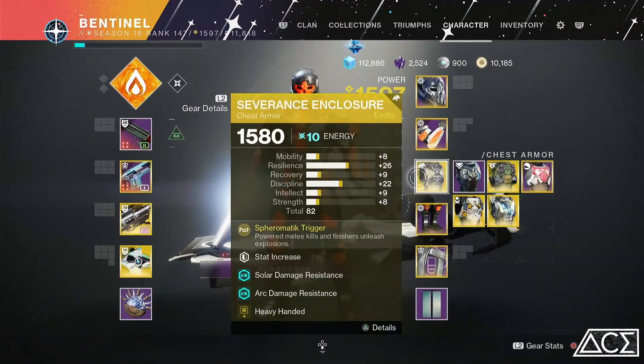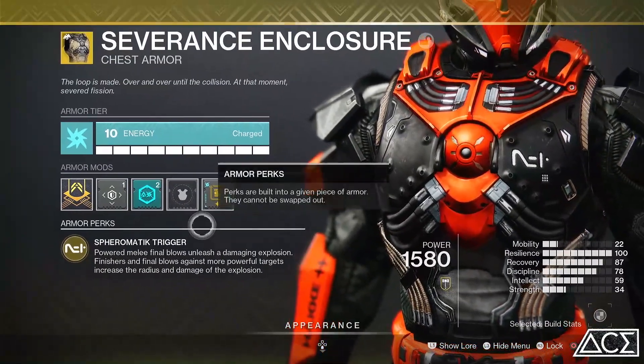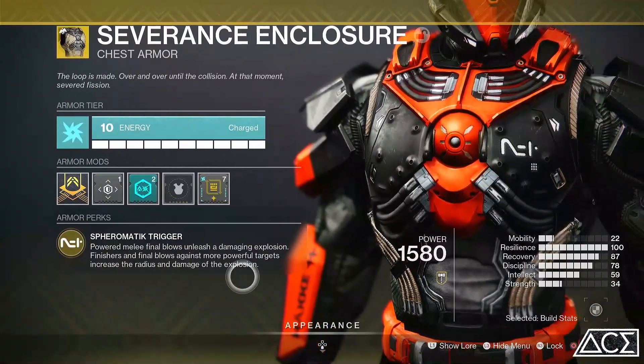We are using the Severance Enclosure with its intrinsic perk, Thermatic Trigger. Powered melee final blows unleash a damaging explosion. Finishes and final blows against more powerful targets will increase the radius and damage of the explosion.